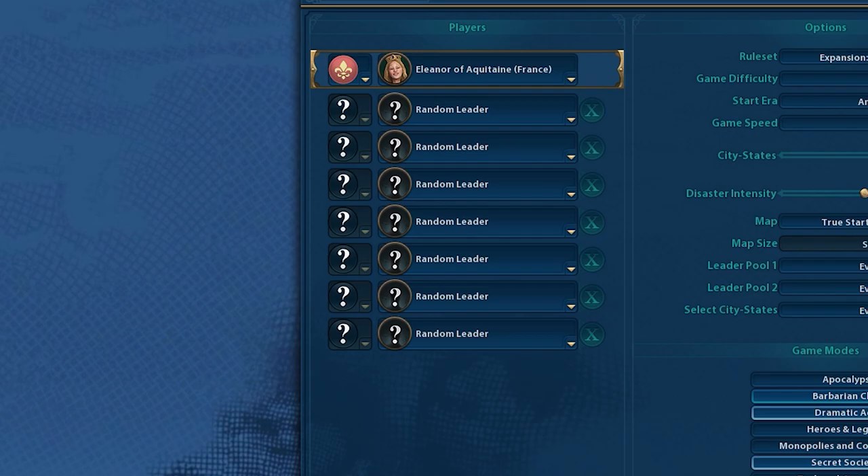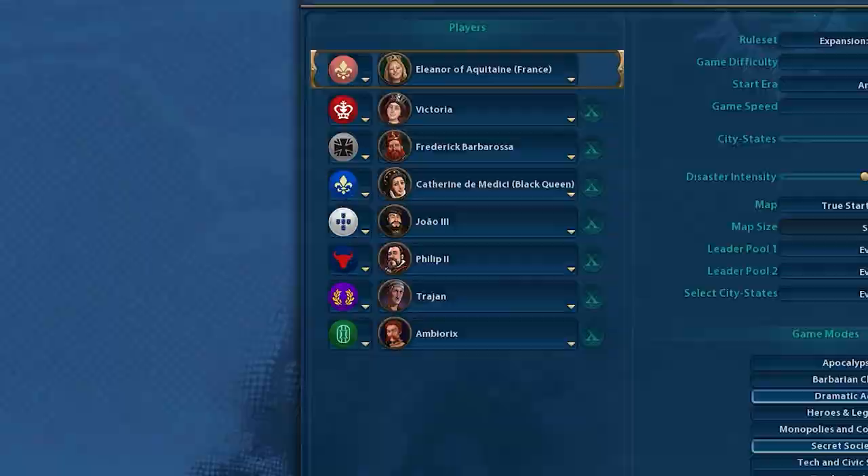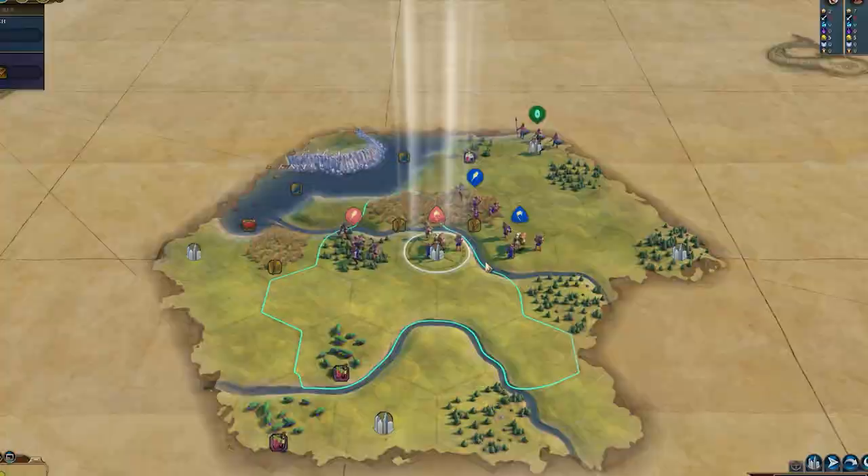Eleanor is all about loyalty, and outside of that she's kind of a garbage leader. There is an English and a French Eleanor — I'm going to be playing as the French one, for no particular reason, because really what I'm focusing on is loyalty.